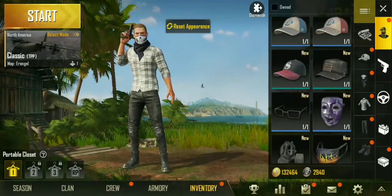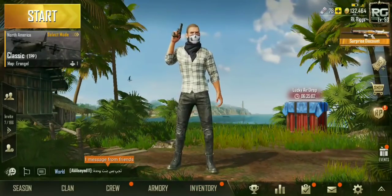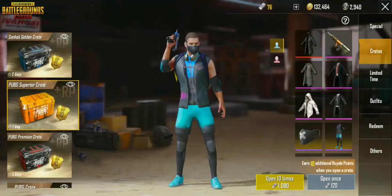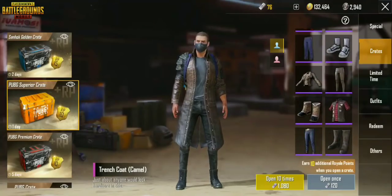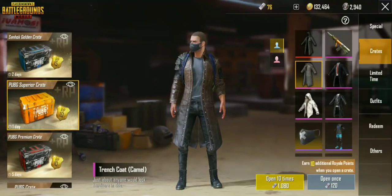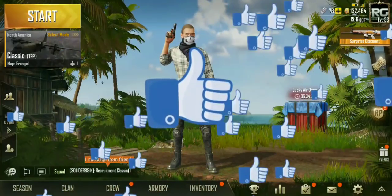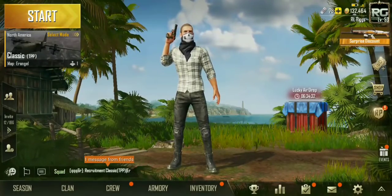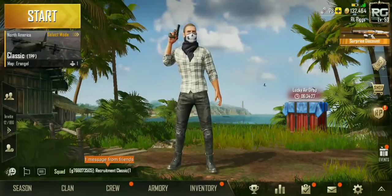There weren't any vehicles or anything inside that crate, but yeah — there's a crate opening for you guys. Hopefully you enjoyed it, hopefully you enjoyed it more than I did. I was really hoping to get that Ranger hoodie or that camel brown trench coat, but again, just to show you guys how rare some of these items are. I just wanted to do a fun crate opening for you guys. If you enjoyed it, make sure you leave a like, subscribe to the channel if you're new, and let me know if you want me to do more of these in the future. Until next video, this has been Riggs from Riggs Gaming.